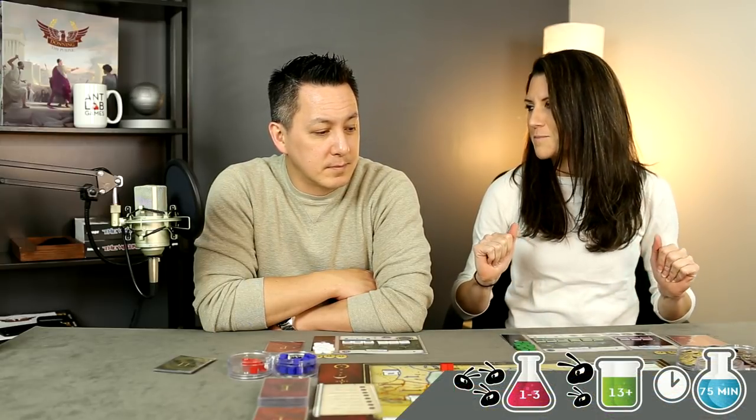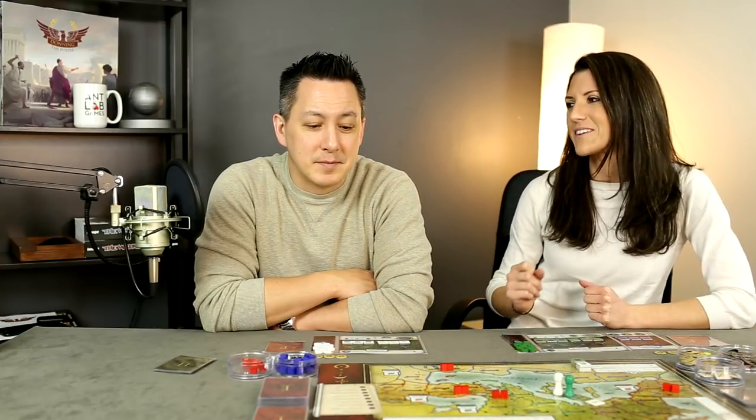Hey, welcome to an Lab Games. I'm Anthony and I'm Francis. Today we're gonna play Donning the Purple — it's kind of an area control, action selection type game with interesting mechanisms of sabotage and intrigue, for one to three players, designed by Peter Olson and published by Tom Pet Games. This plays in about 90 minutes; we're gonna try to keep it to 60 with just two of us. After the break, join us at the table and we'll show you how it plays.